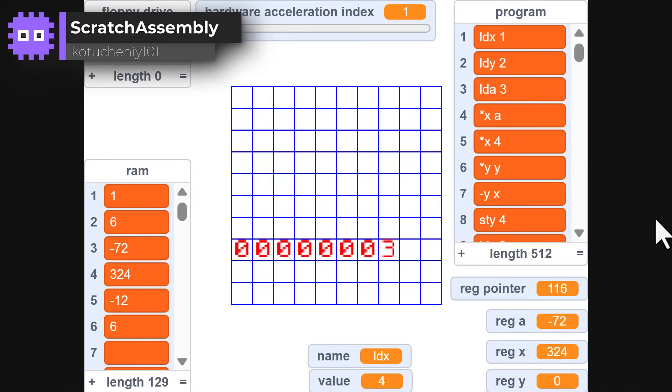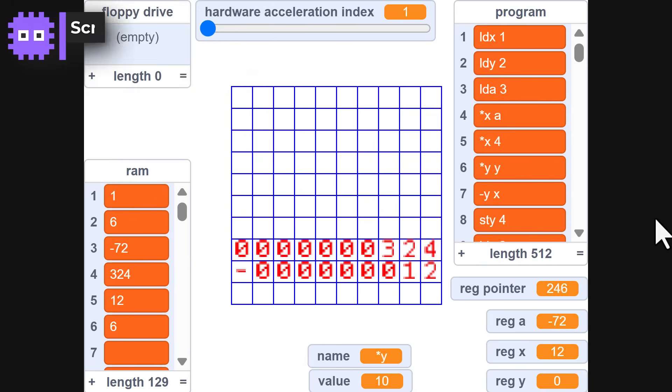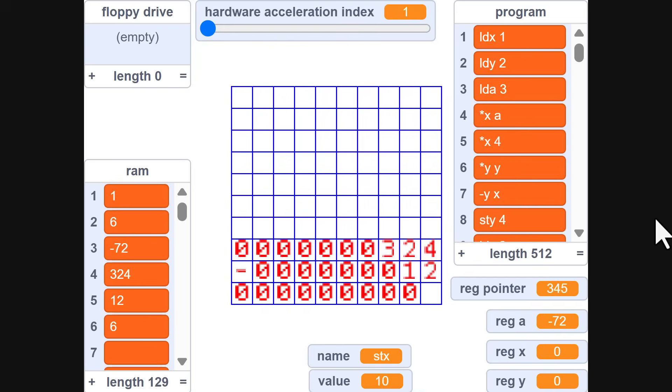Cotuccini 101's Scratch Assembly — these simulation projects have invaded the casual genre, and this one is wacky. It's a CPU assembly language emulator running a program written in assembly to solve quadratic equations. Clever beans.